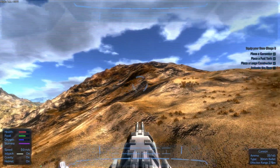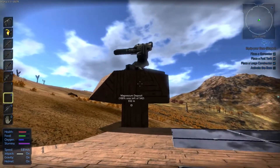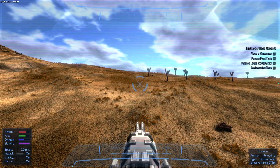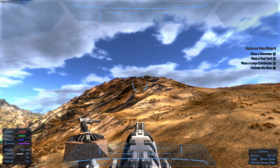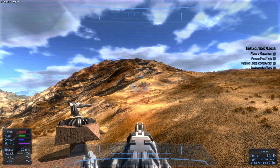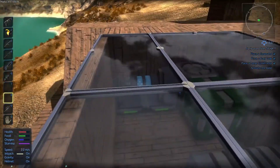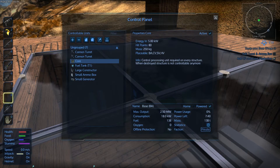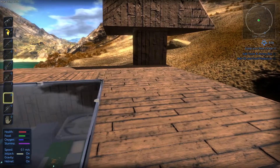Look at that — the turrets work nicely. That's one turret loaded. We're going to reload the other one as well. We can store 35 out of 130 — we have enough. Let's go and activate this base. We press P on the base and activate everything. Base is activated. Add turrets — done. Add oxygen and food production — we've done that as well. My turrets are working.